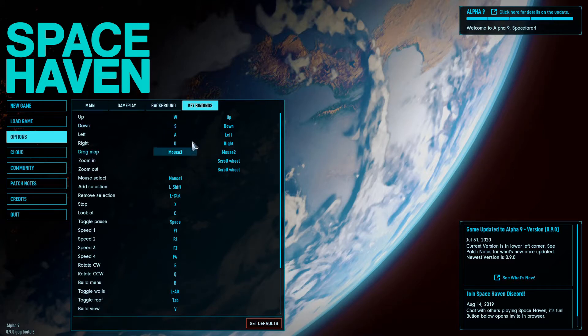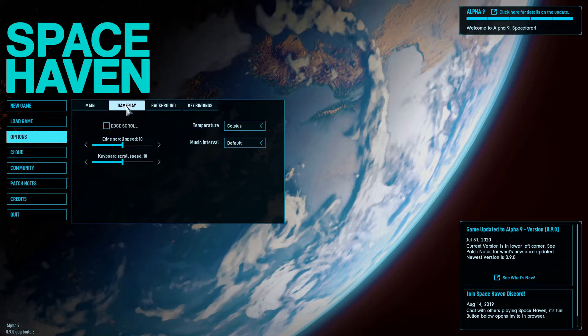Here are our key bindings. W-A-S-D. That's good for scrolling. We're going to drag the map with mouse button two or three, and scroll wheel zooms. I'm going to put the edge scroll speed down just a hair — let's put it at seven and see how that works.